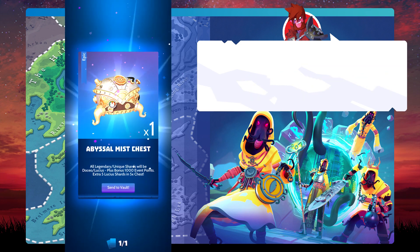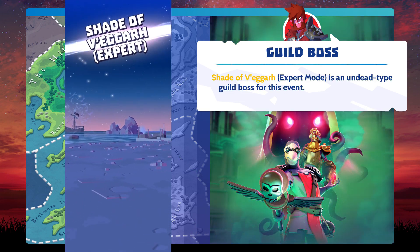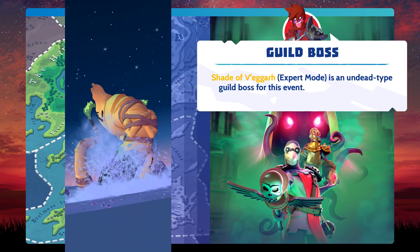The reward includes the Abyssal Mist Chest. Shade of Beggar, Expert Mode, is an undead-type guild boss for this event.